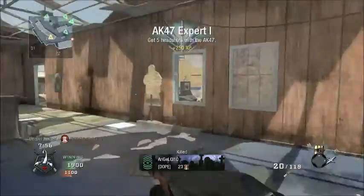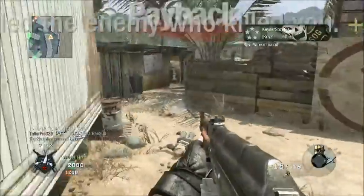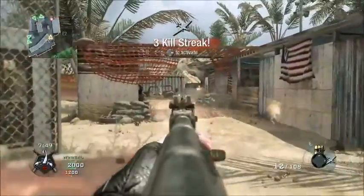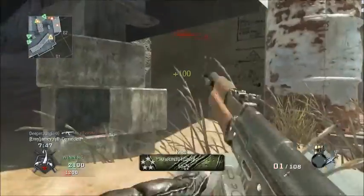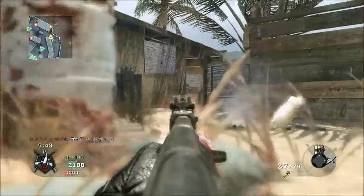It all depends on what they're going to bring back, because in Advanced Warfare there are a lot of guns that kind of resemble older guns — like the AK-12 being similar to the AK-47, and the ASM-1 Speakeasy being kind of like the Thompson.